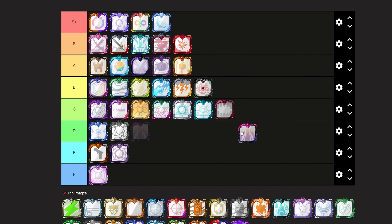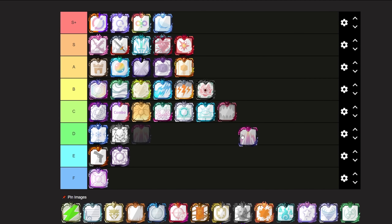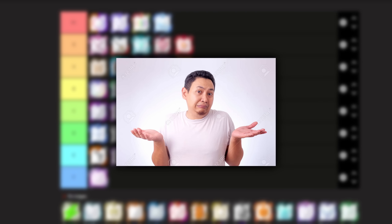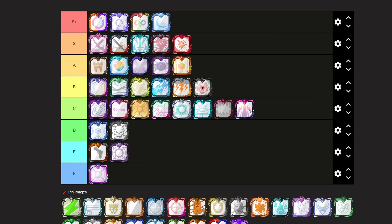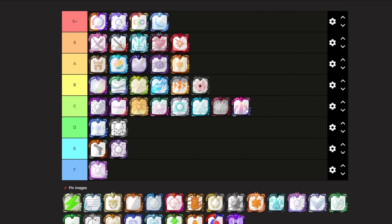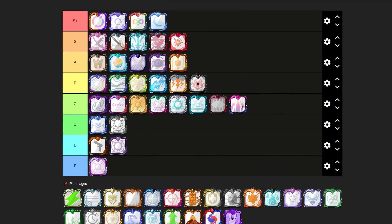Next up we have Rage Dice, which is one of those dices that has been through a lot of buffing and nerfing. I'm going to be putting this dice at a C tier, because it is one of those dices that you can still use. If you have it at a really high class, it can be quite good against aggro, and you can still go far with it in PvP, but it is simply unusable in most other game modes than PvP or 1v1 combat.